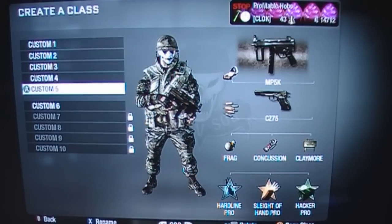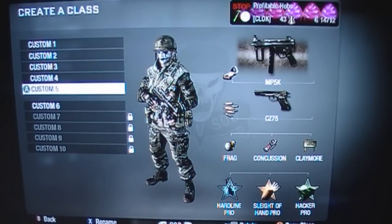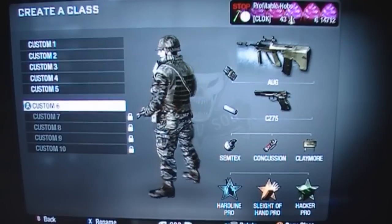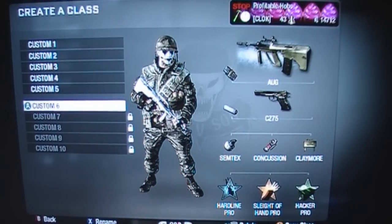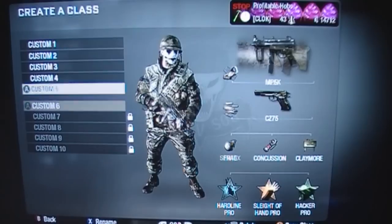Here's another MP5 class — pretty much the same, except with the Red Dot and the CZ75 with Rapid Fire. Then we've got the Org, just for something different, with Dual Magazine, Semtex, Concussion, Claymore, CZ75, Hardline Pro, Sleight of Hand Pro, and Hacker Pro. And that's pretty much it.